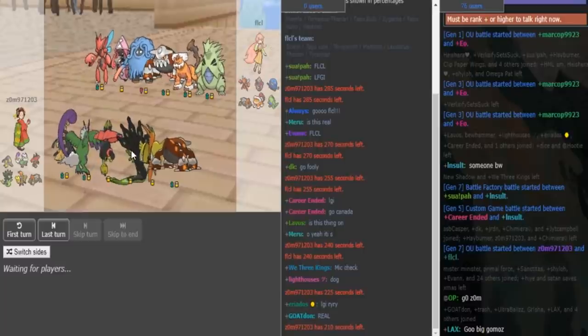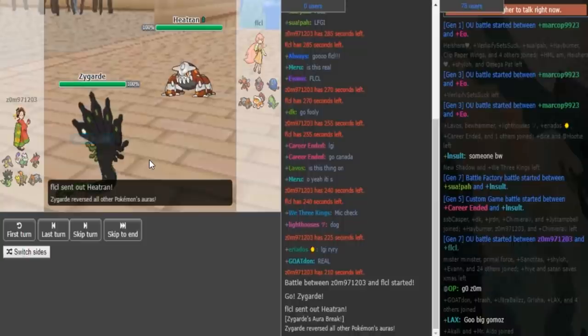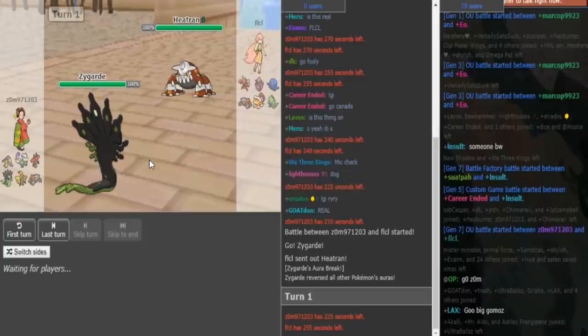Then a Zygote, which is either going to be bulky setup or a Bandit — we'll have to see that — that helps him check Heatran. Then a Koko that helps him deal with stuff like Pins and Halucha, and a Heatran at the end that is most likely going to be Zomok's Rocker.